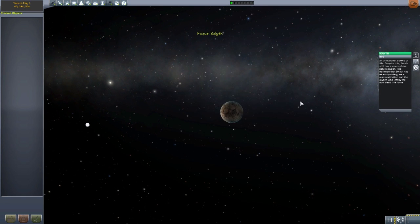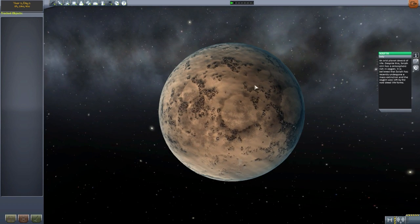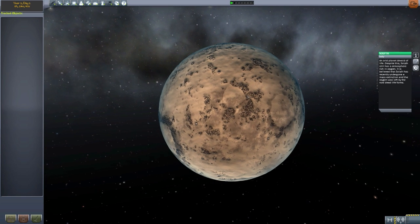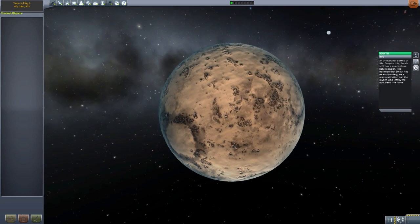The next, and I think the most interesting planet lore-wise or science-wise, is Soleth. It is an arid, dead planet devoid of any life whatsoever, but it used to have life. If you read the description, there was some sort of recent mass extinction on the planet that killed off all life but left what is remaining of the oxygen atmosphere. So there is a rich oxygen atmosphere on this planet. In real world science, that oxygen would slowly be taken away by solar winds over the years to deplete to nothingness, but for now it does at least have something.